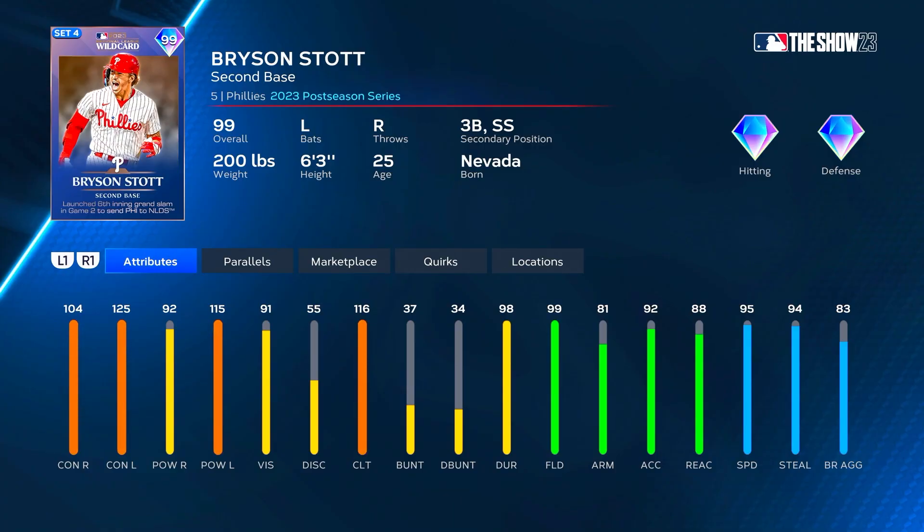Alright let's go ahead and take a look at Bryson Stott. We got 99 Bryson Stott from the Wild Card round — he ended up hitting a grand slam in that game to help the Phillies beat the Marlins 2-0 and advance to the NLDS, and he got rewarded with a very good card. Primary second base with shortstop and third base as secondaries, left-handed hitter.